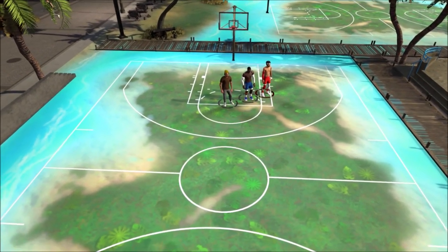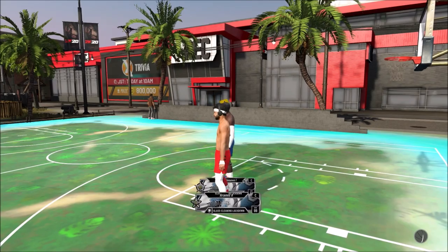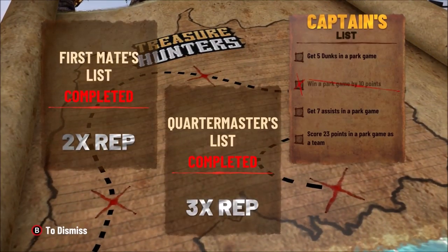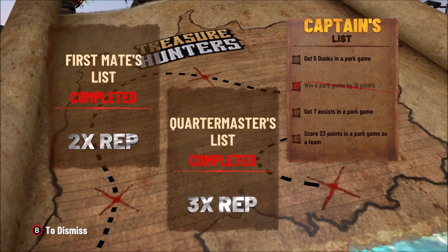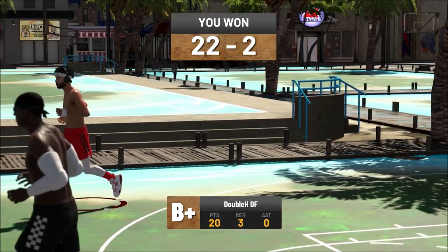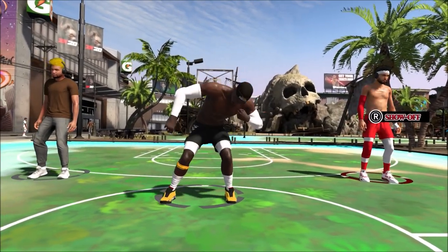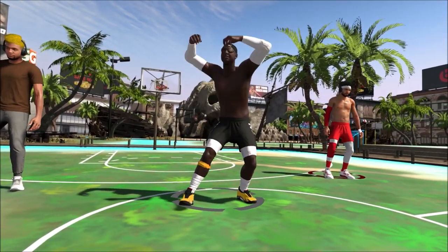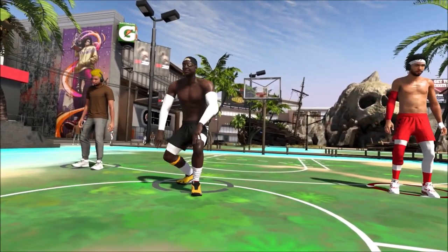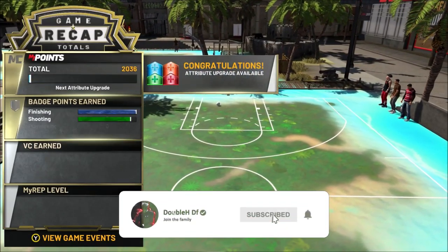Once you're done with that second list, check the map again because there's actually a third list. This is the third and final list: get five dunks in a park game, win a park game by 10 points, get seven assists, and score 23 points as a team in the park. Once you finish this final list, you're actually going to get two rewards that you can pick out of four — I think it's 5K VC, like 10 or 20 boosts, the patch, and the headband. And then after you complete that, for the rest of the event you get four times rep.